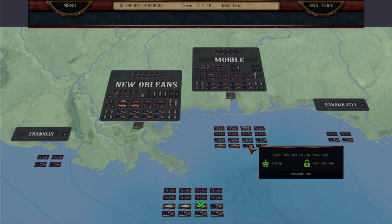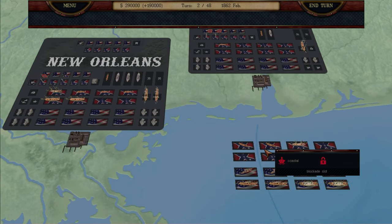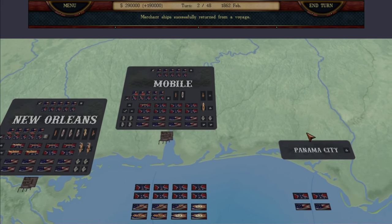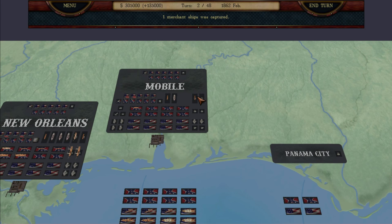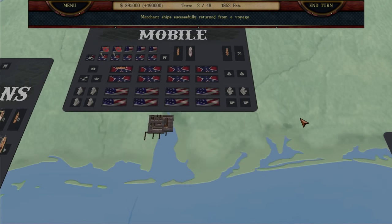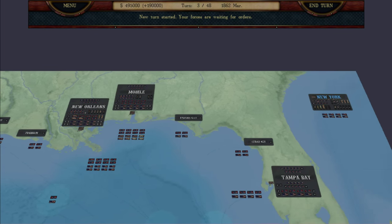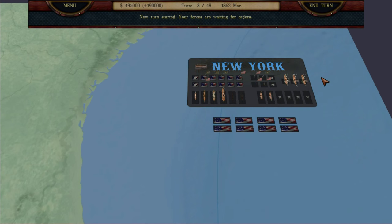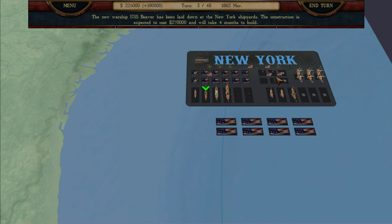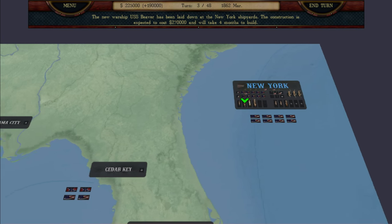We're going to go ahead and move a couple of these ships over here to get massively overwhelming force. Eight ships in eight slots — let's end the turn. There are now no more enemy ships to worry about. I think we'll have enough income after this turn to actually build a ship. And they have completed a warship — we're awaiting orders. We've got 495,000 coin, so we're going to build that one. Now we've got a couple of ships on the way and four turns before we get access to that last one.